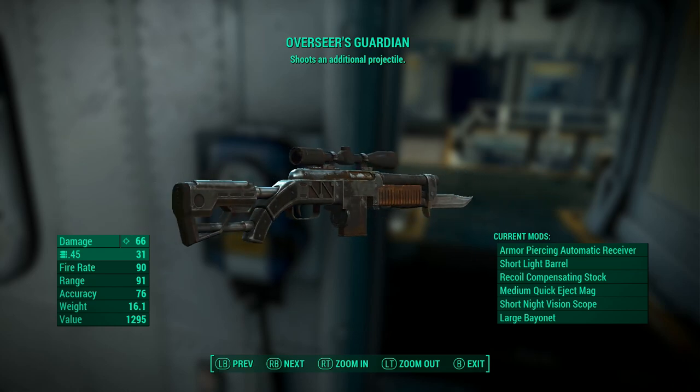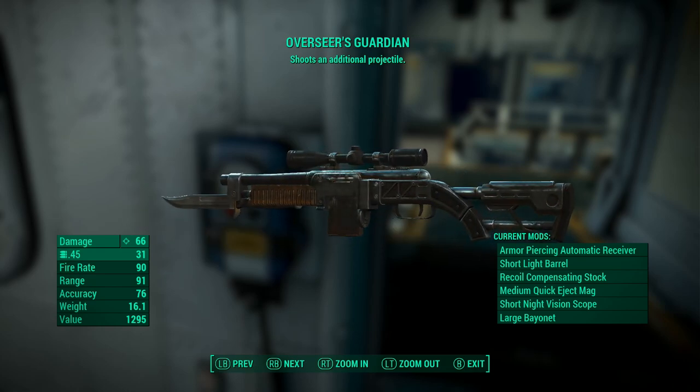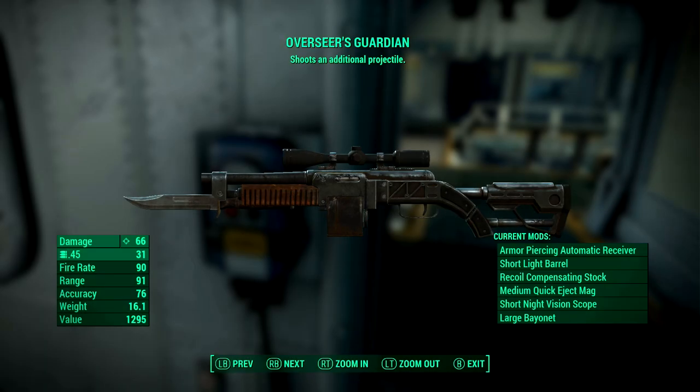It has a nice scope and it's already pretty decently modeled. I highly suggest getting this weapon because it's pretty sick and easy to get. It only costs bottle caps, which are fairly easy to find in the wasteland anyway, so why wouldn't you?